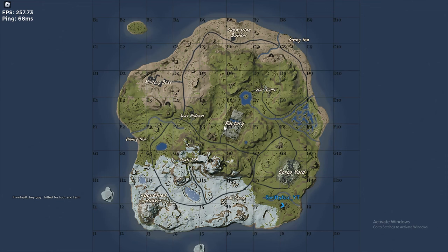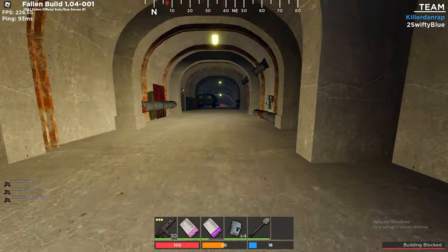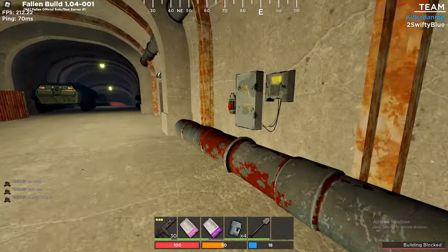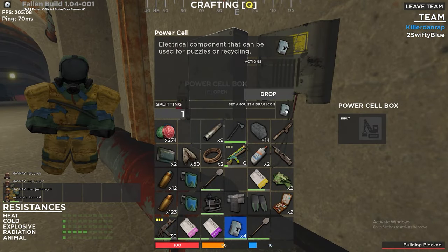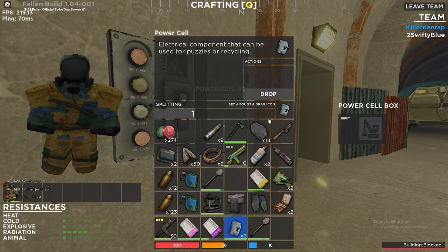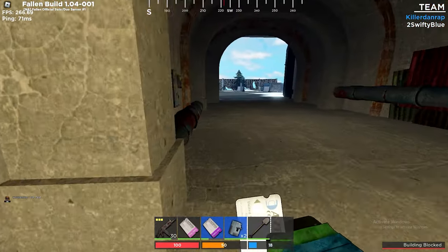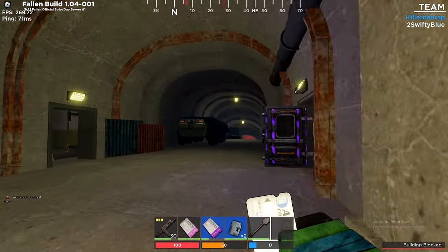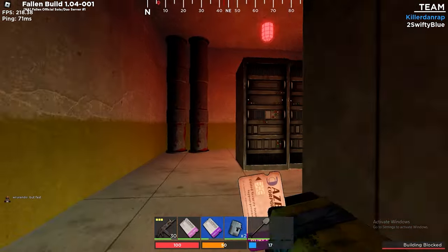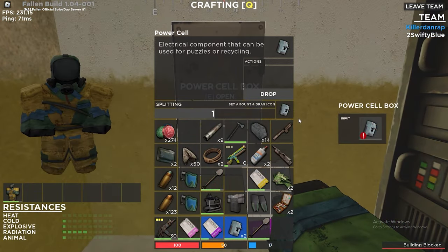You can use both the purple card and the pink card to access abandoned bunker — I recommend bringing three fuses. To get into the purple room, put in two power cells on each side, and that will open the purple room. There should be a button in the middle, but to access that you're gonna have to put in the last power cell.